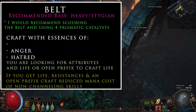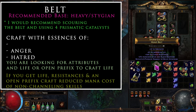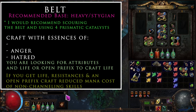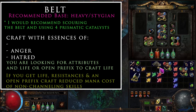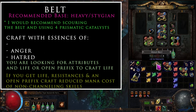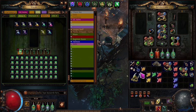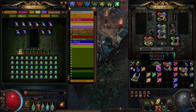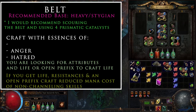The belt is where we cram all our resistances, so it's worth spending a bit of money crafting a good one. Starting with a heavy belt, scour it first. Since this belt is going to be all about resistances, get the strength requirement up to around 34–35, then apply four charismatic catalysts before crafting — these are quite expensive, which is why you always apply catalysts to a white item first.